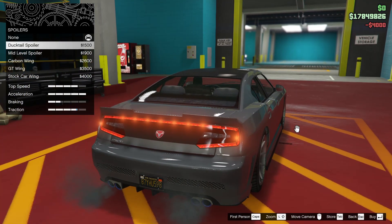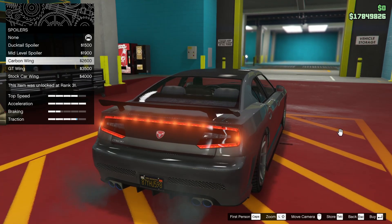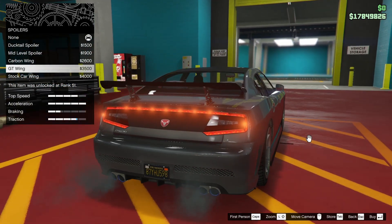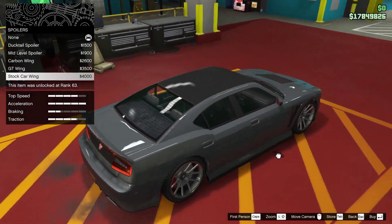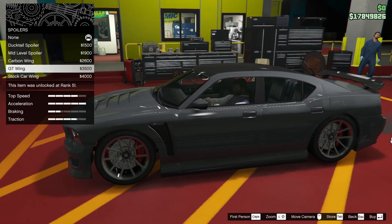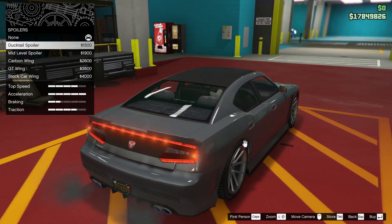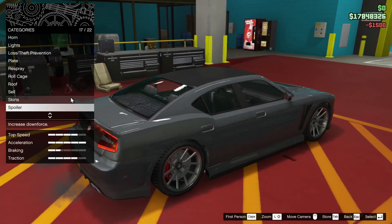For the spoiler, let's look at a ducktail spoiler, but let's see the other options just in case: mid-level spoiler, carbon wing, GT wing, or a stock car wing. The stock car wing is actually pretty mean looking, but it's essentially just an extra raised ducktail. I think the ducktail is just cleaner — we're going to go for that one.